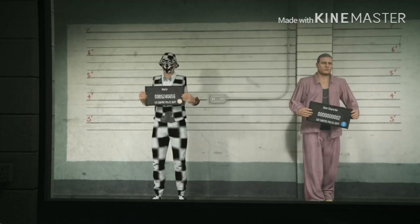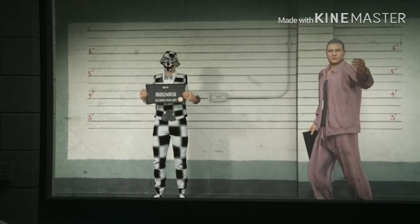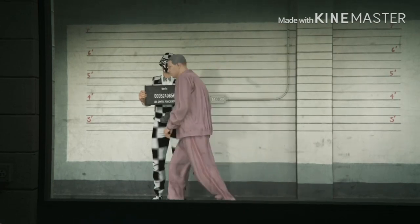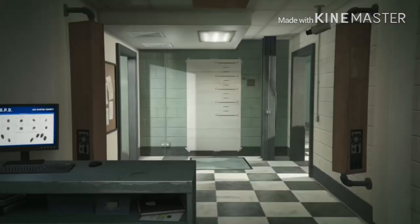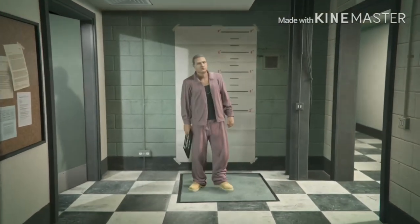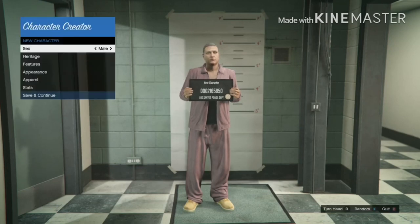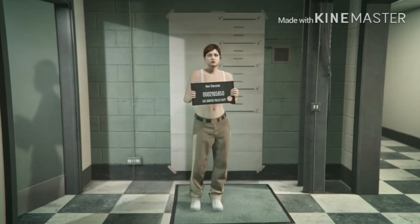Go into your second character and make it a girl. Edit your character and make a female, then save and continue. Save and continue, put in a random name — I just put in 'yy'.